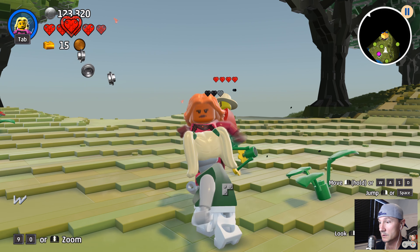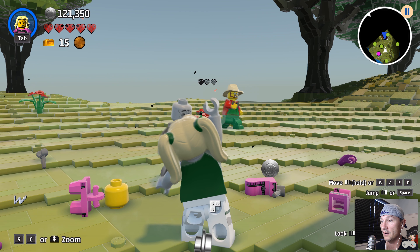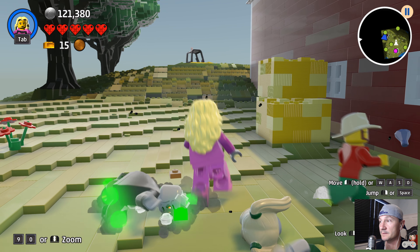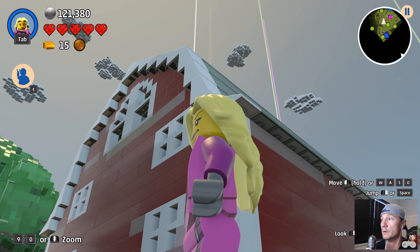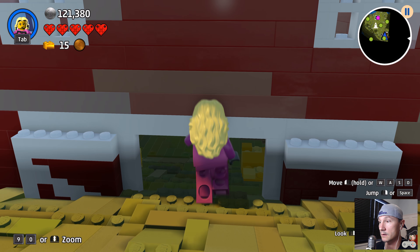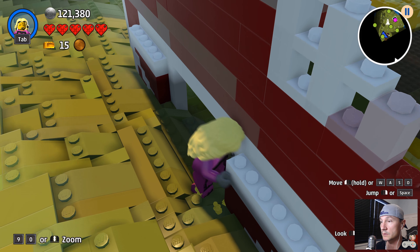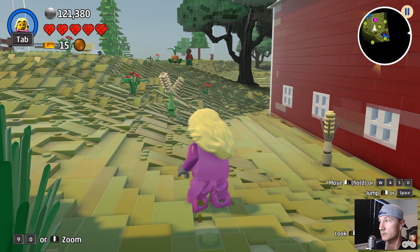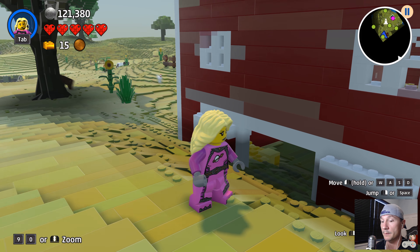Dang it — oh no! Oh oh oh! You guys, we might need a weapon to deal with these zombies. Okay, for now — wasn't there a beacon above this barn or was it just behind it? Is there anything in here? There is! Okay guys, we're gonna have to use our remove tool unless there's another door. I don't see one.